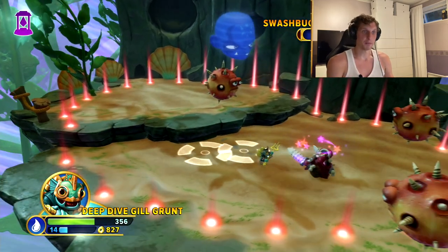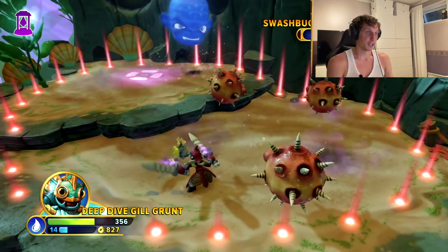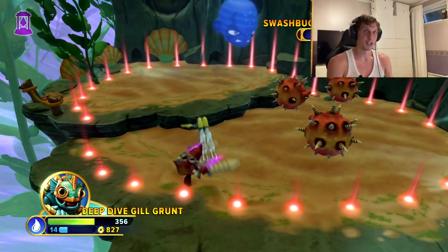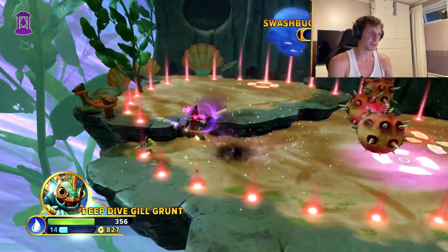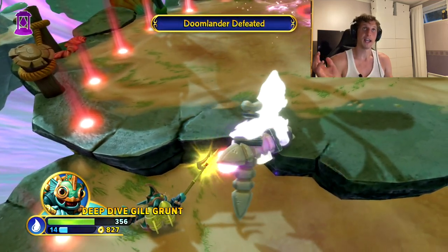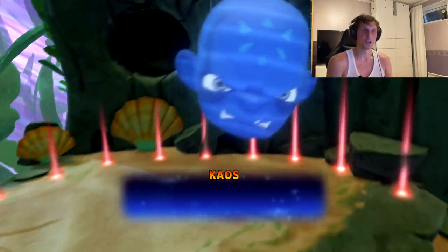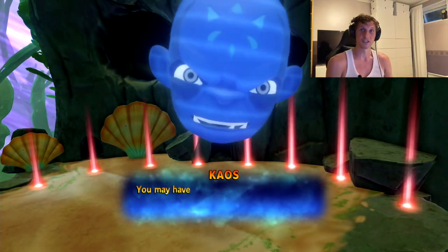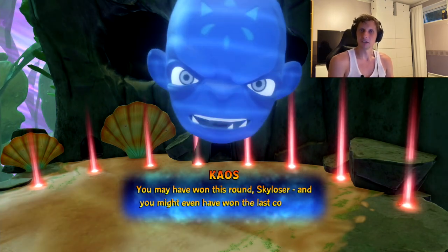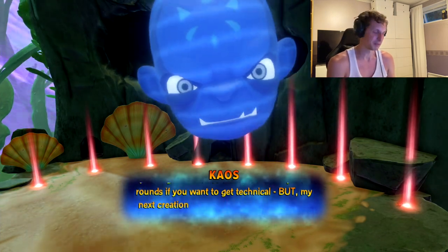More fun facts about fish: cartilaginous fish like sharks and stingrays don't have a swim bladder. They have to constantly move or they will sink to the bottom, and they also need a constant flow of water over their gills or they can't supply themselves with air. So if a cartilaginous fish suddenly stops moving, it will die. That might not be a good conversation starter for the next party you go to — go with the swim bladder thing I told you about before.